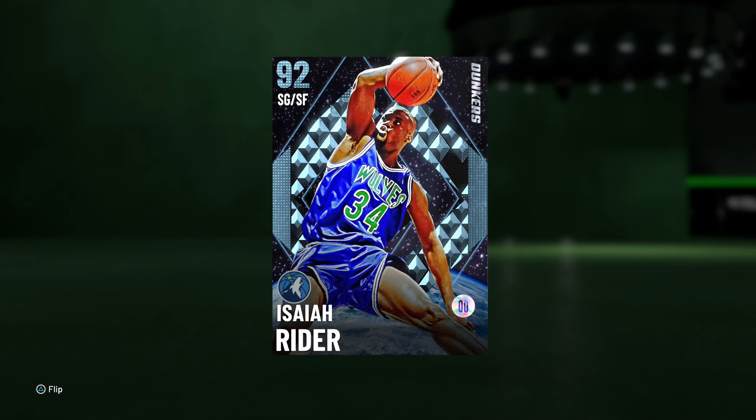What's going on guys, Henry the Blazing here and welcome back to another video. We've got a new player from the Dunker Set that dropped today — 92 overall Diamond Isaiah Rider, who I believe is the better diamond between the two. The other diamond is Desmond Mason, but that card doesn't look too crazy compared to what Isaiah Rider should be able to do for our team. Isaiah Rider in previous years has been a budget bucket, always a nice alternative for budget players. The question is: is he going to be worth the pickup in 2K21?